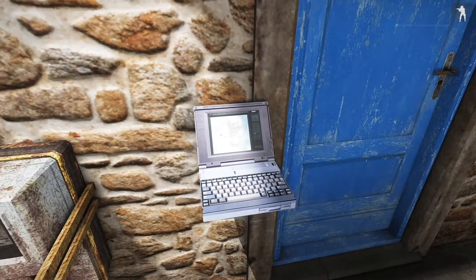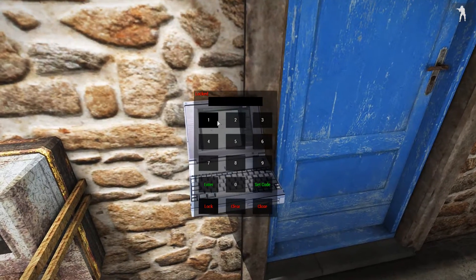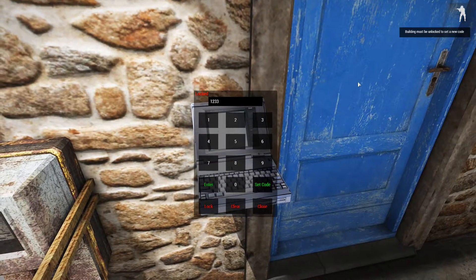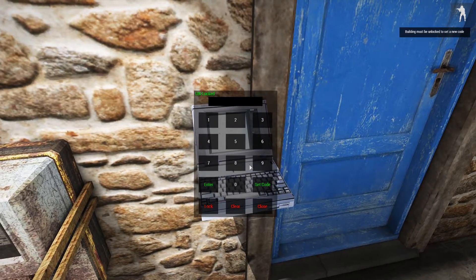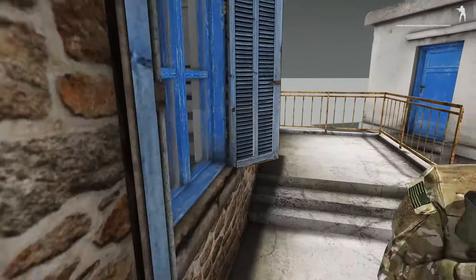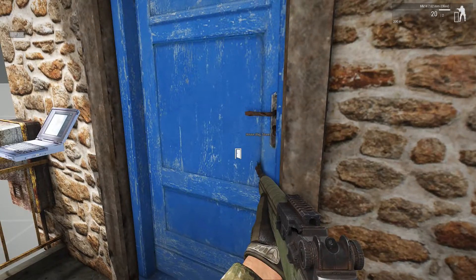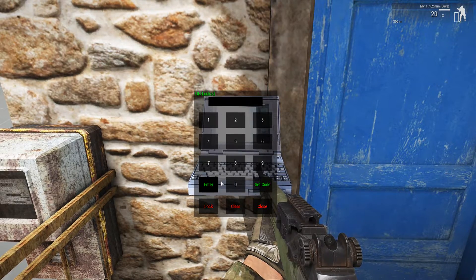You can also change the code. However, this door is locked, so let's try to set a code on a locked door — set it to 1, 2, 3, 3. Set code. It says 'building must be unlocked,' so you need to know the code first. Enter 1, 2, 3, 7 to unlock it. Buildings unlocked. Now set the new code: 1, 2, 3, 3. Set code. Lock it. Instead of the code being 1, 2, 3, 7, it is going to be the new one — 1, 2, 3, 3. Enter. Door is now unlocked.